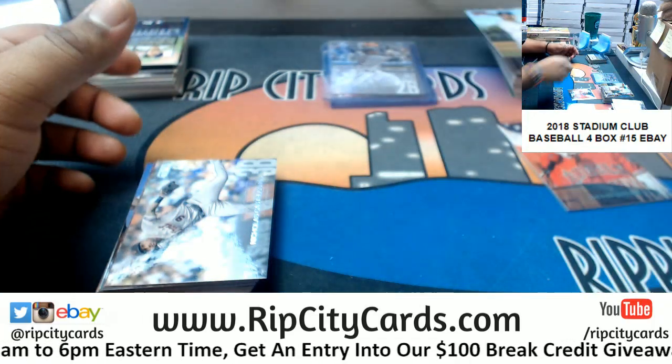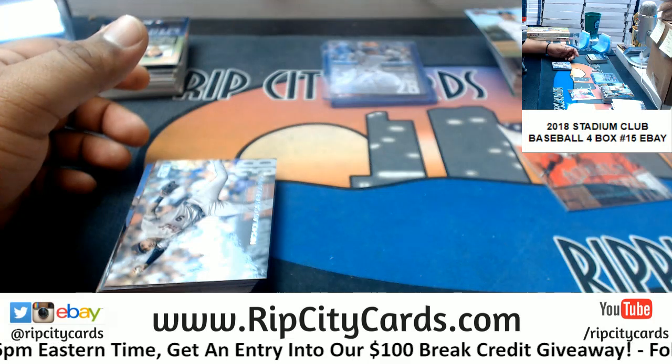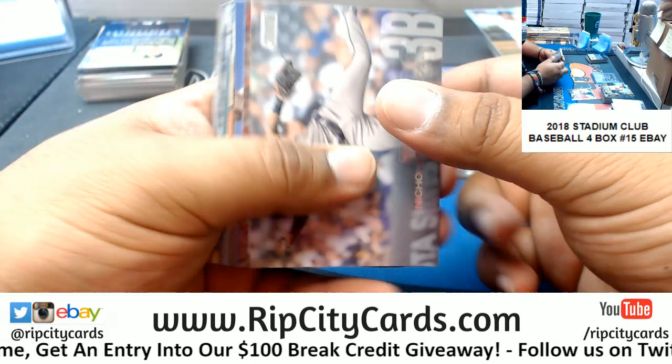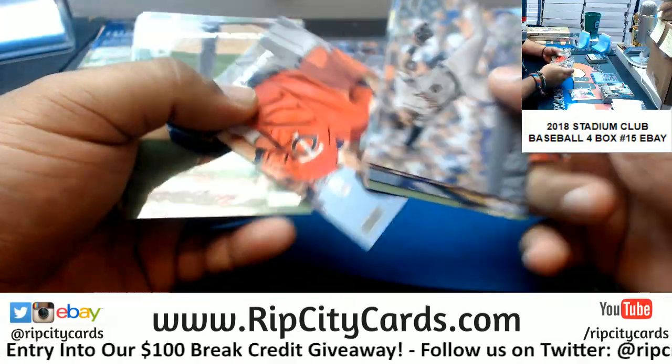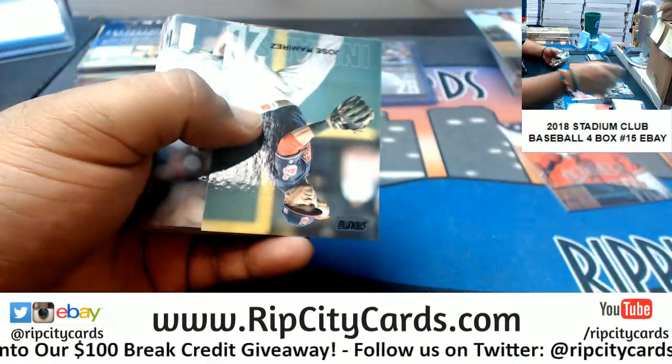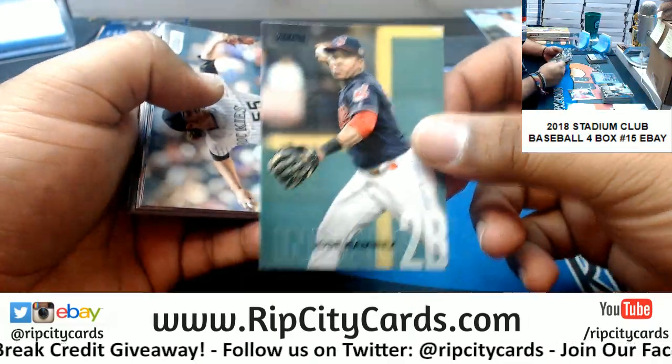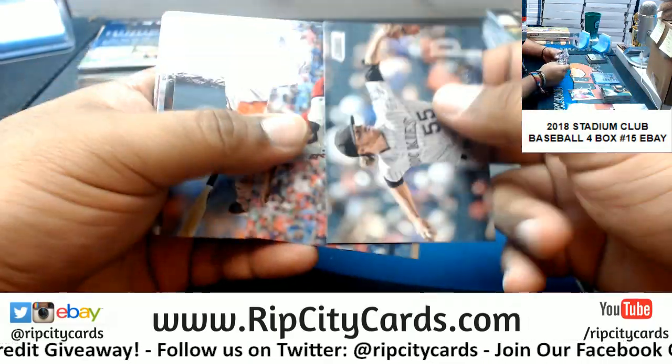Alright Hatcher, let me go ahead and give you the good old MAD HAMMER, BABY! There you go Hatcher, appreciate you my man. I'll get your name at some point once I check the store. Jose Ramirez black for the Indians.